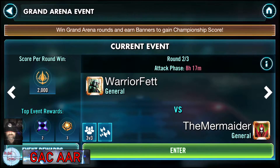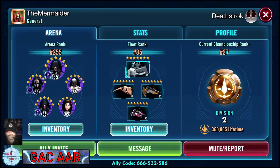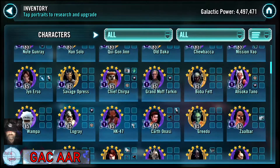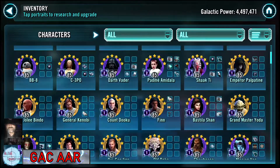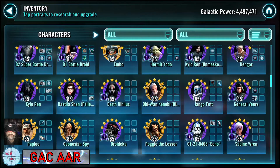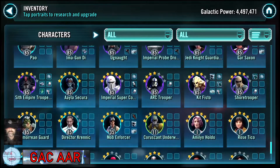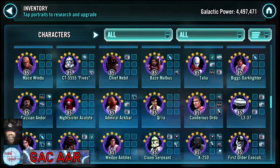If we take a look at our opponent for this round — the Mermaider — he does have 4.5 million GP. And if you look at his roster, he has only one Relic character — actually, that's a Gear 13; he's not even Relic'd. On the surface, it doesn't seem like he has a super strong squad. He clearly has a solid roster, but as far as overpowering, it doesn't look like it at first glance. He's got a tiny bit of GP bloat, but it's not the worst I've seen.